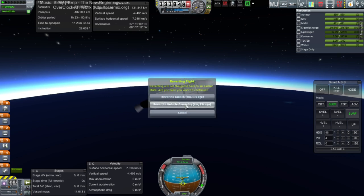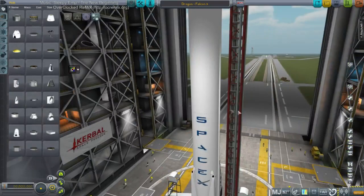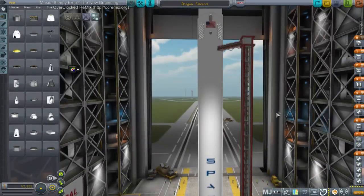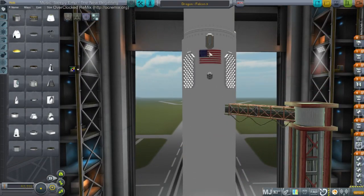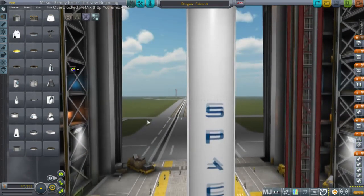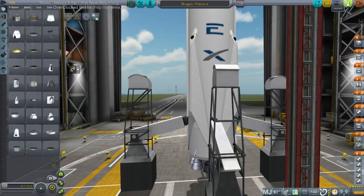Atmosphere height in Realism Overhaul is 130 kilometers. So just a review — we saw that those RCS tanks exploded. We'll try our first recovery attempt right now. Did they perhaps explode because the engine and payload blast them? Maybe — we'll see. We're not going to ignite that engine this time.